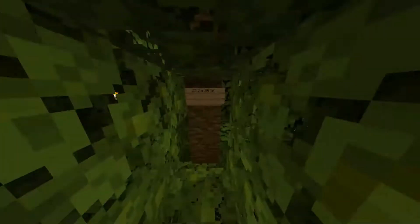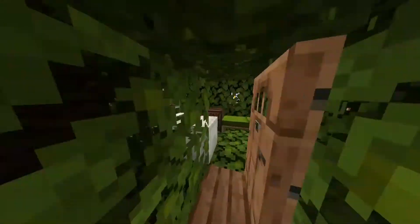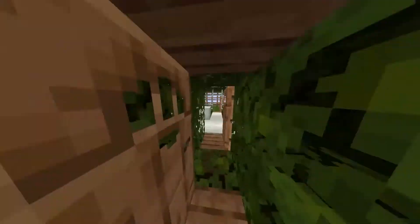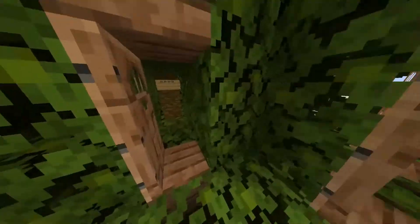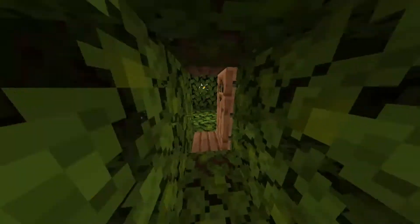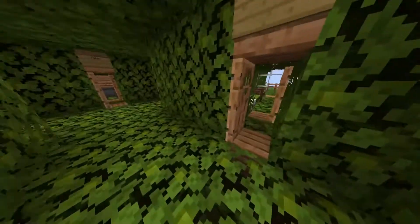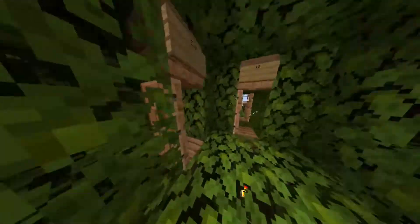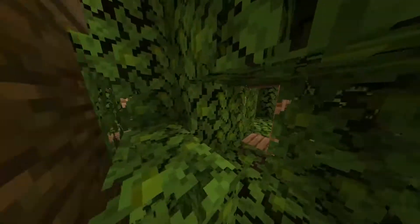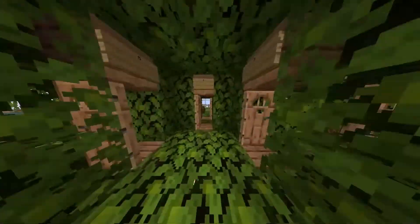Everything here is using jungle leaves as well. From here we've also got a second storey. I guess I should just show those rooms — those are actually the best rooms of all of them, for some of them anyway. I've gone to building another version of Leaf Tower and this is pretty much it. If you've seen version one, this one isn't going to be that much different.